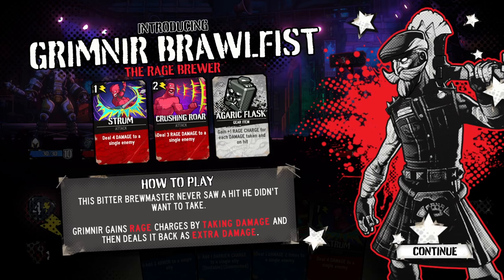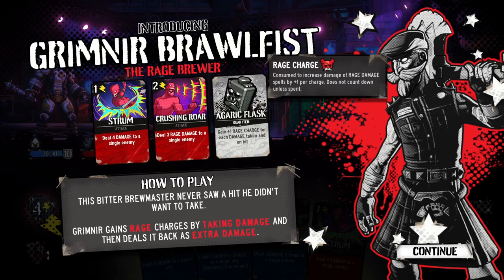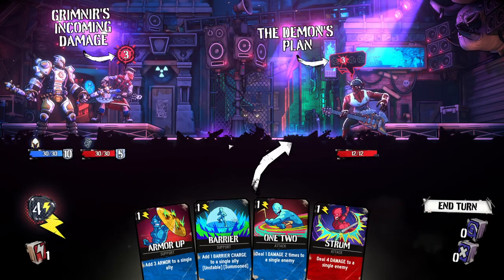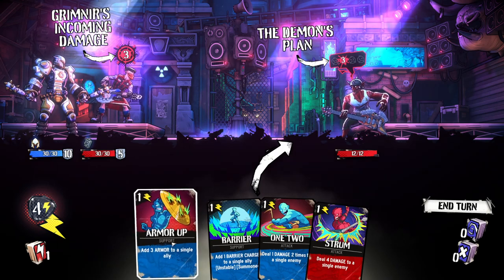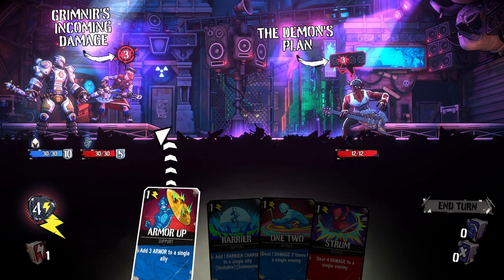So we have multiple characters and they're going to add their own kind of flavor to the deck. Deal four damage to a single enemy. Deal three rage damage to a single enemy — this card increases its damage by spending rage charges. Gain plus one rage charge for each damage taken and on hit. So he gains rage when he gets hit and therefore does more damage with his rage cards. We have four energy and four cards with one energy each — one could assume we can play all of these cards.